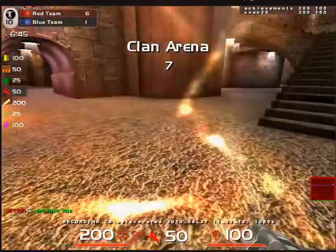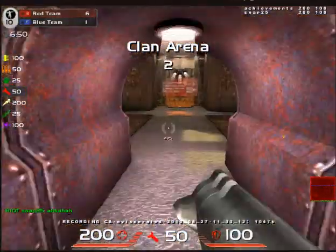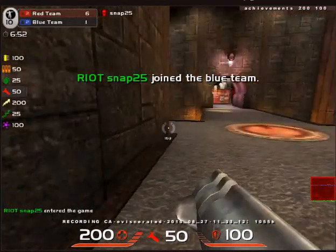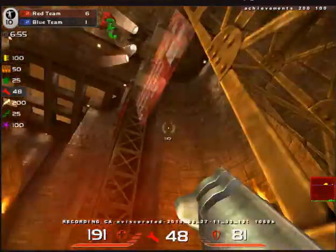Each of these two rooms looks exactly the same on either side of the map. Oh, this guy's gonna rage — and there he goes, he rage quit. So what you really want to do is — I don't know if there's any real area to try and control so much on this map.